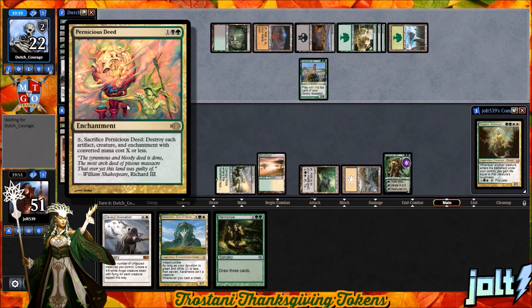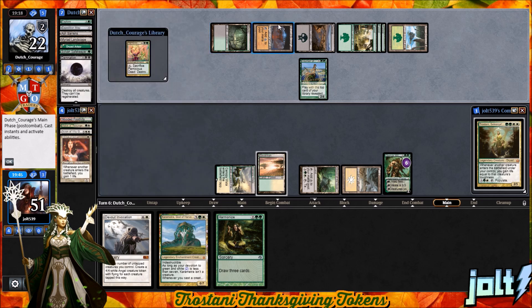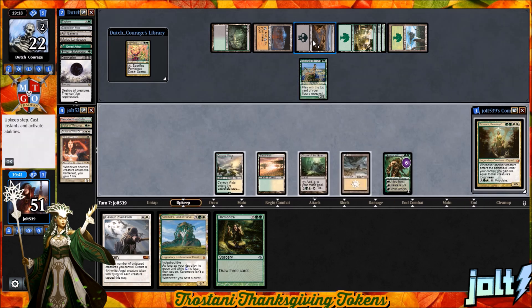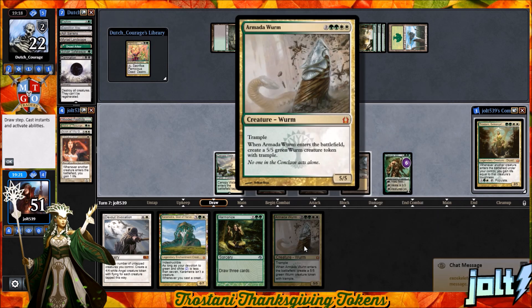The opponent does have the Deed on top of their library, so we have to watch out for that — activation for four will definitely take care of Garruk. Draw to our Armada Wyrm. We could hold off on the Wyrm — going on six with Trostani. Maybe they get the Deed down and go for Garruk Wildspeaker, then we can follow that up with the Wyrm.